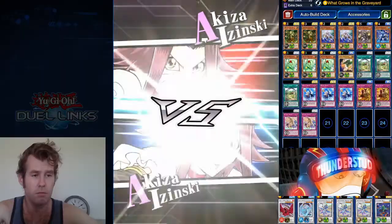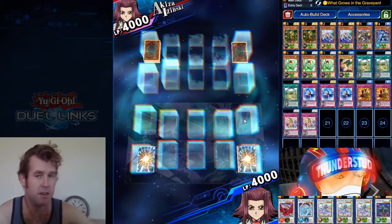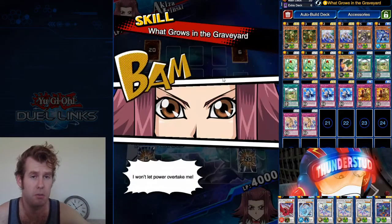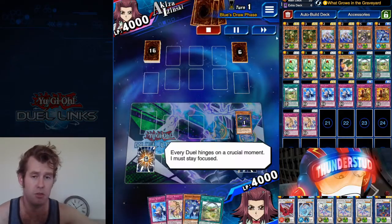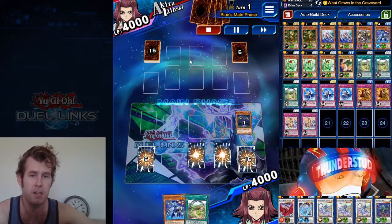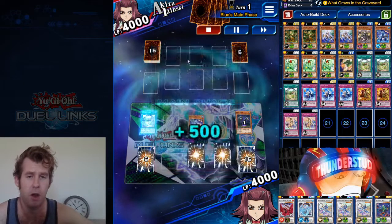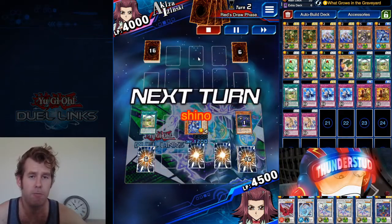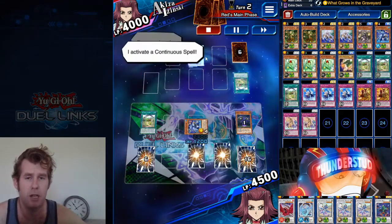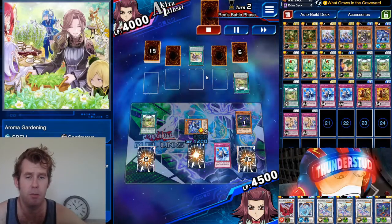Alright, Akiza versus Akiza, going first — I think this is an actual mirror match, Aromage versus Aromage. She's using Balance, which is super tempting because there was just so much Aromage support added. She's going to show you a spell card that's also very good. Like I said, you want to focus on the combos — either focus around the synchro combo with your boss monster, or run Bergamot and focus around the Aroma Gardening combo a little more, which is a very strong card that lets him special summon when you attack him directly and his life points are lower than yours.